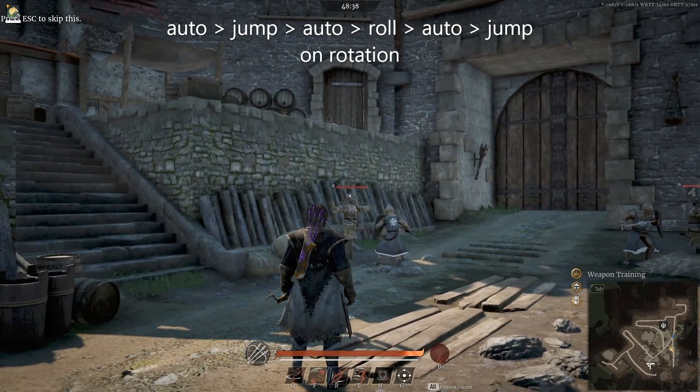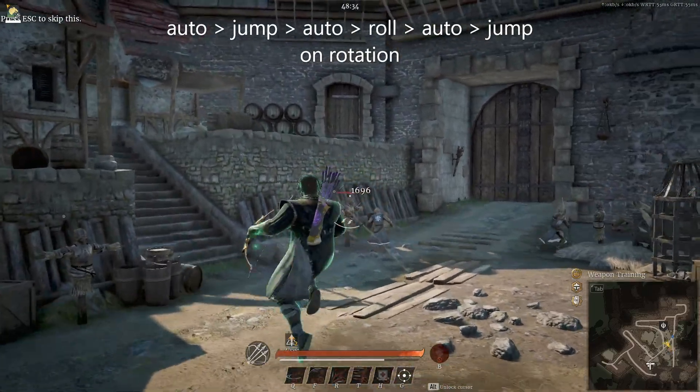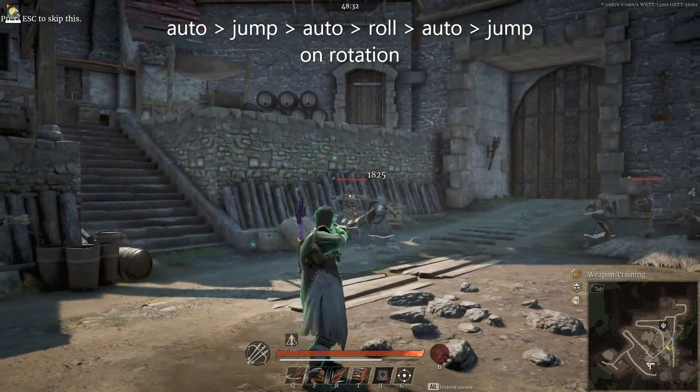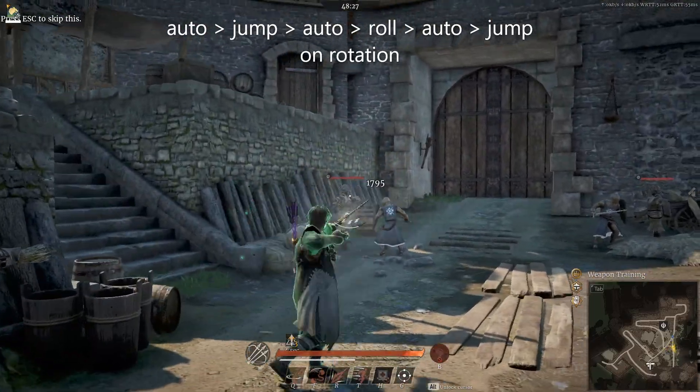What's going on guys? I have a new technique I kind of wanted to display and talk about. It's where you use an auto attack, you cancel the auto attack into a jump, you land with an auto attack, and you cancel that into a roll.